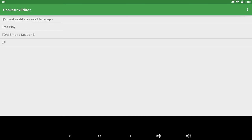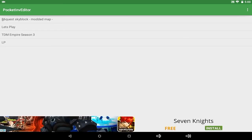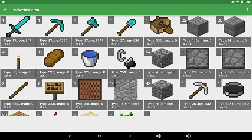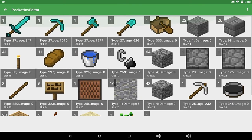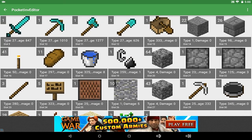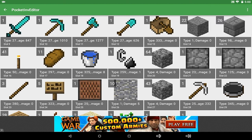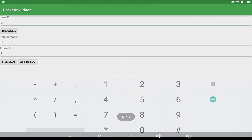You will need any Minecraft Pocket Edition world. Let's head into my LP world and go to Edit Inventory. You will see all of the items in your world. Tap the three dots and select Add Empty Slot. This brings up Item ID, Item Damage, and Item Amount. The Item Amount can be as much as you want — so let's say 64 or 66 to make a stack of two.